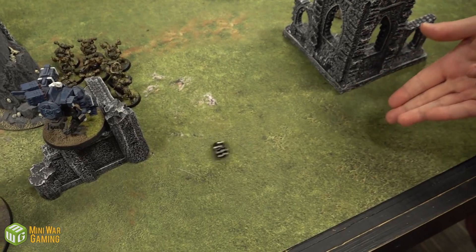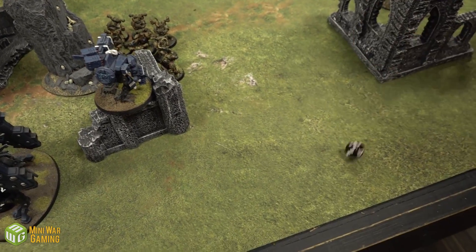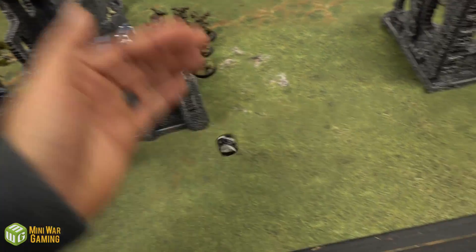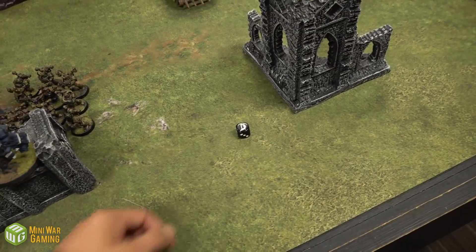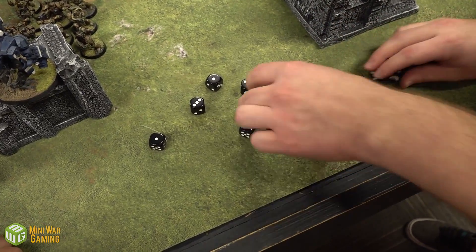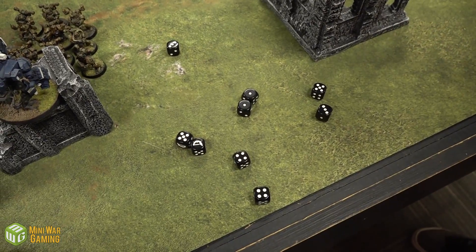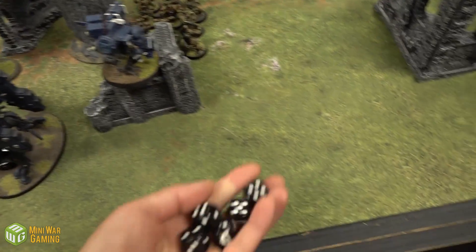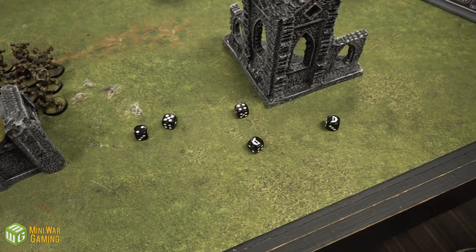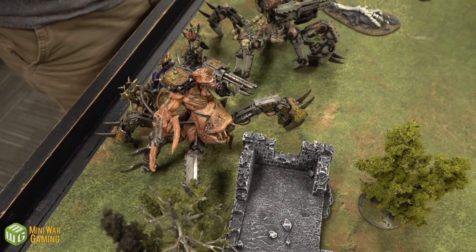The Sergeant throws a grenade — it hits, wounds on twos due to Veterans, one wound gets through. Broadside saves on a two-up in cover. Then 14 Bolter shots on threes to hit, fours to wound — saves are made. It's a big roll but no damage gets through.